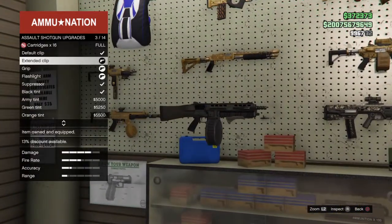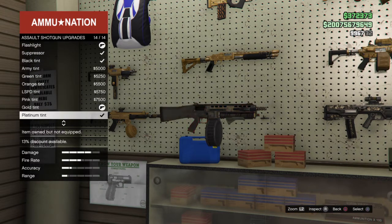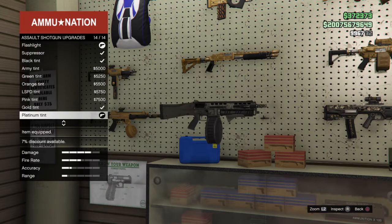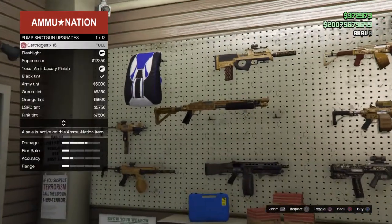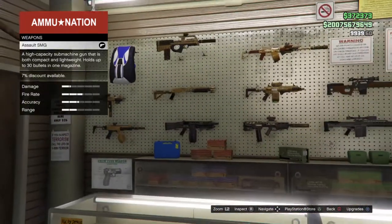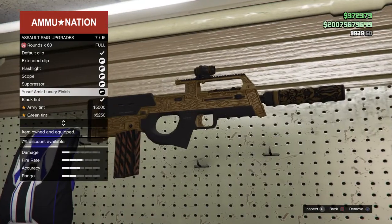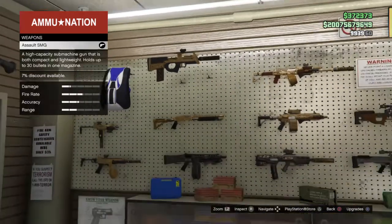Right here we have the heavy shotgun or assault shotgun — I love this thing. We have every single attachment except for the suppressor, and I put platinum on. Right here we have the normal shotgun — I put flashlight on only cause it looked ugly with the suppressor on, and then I put the Yusuf Amir luxury finish. Right here we have the assault SMG — I put every single attachment on including the Yusuf Amir luxury finish.